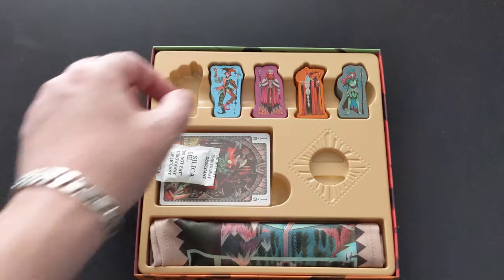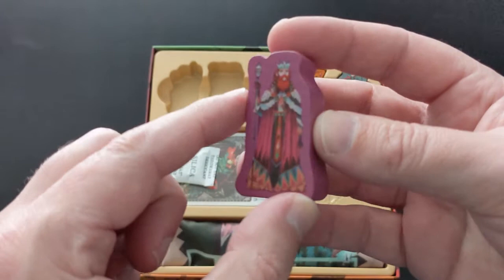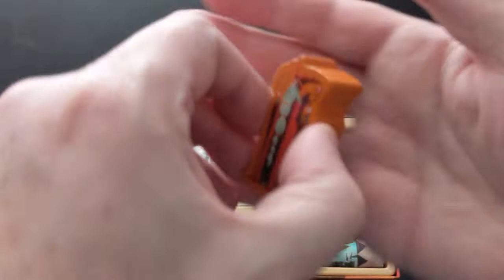And then you've got the jester — obviously bonus points there for a blue player piece. Always fond of a blue player piece. And then there's the king himself; this is the guy you're trying to get to come over and hang out in your chateau. And there's the wizard, which will be representing the other player in the game.